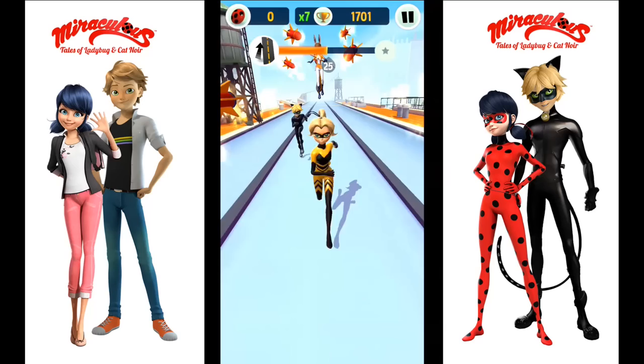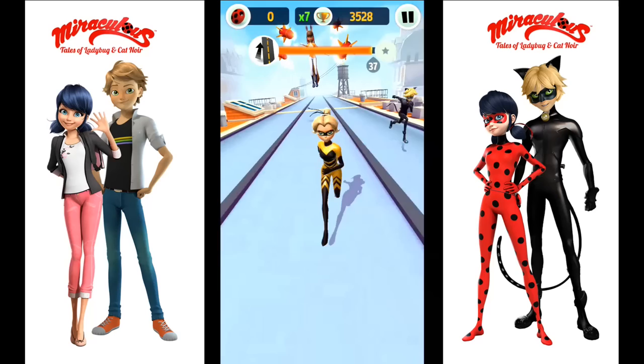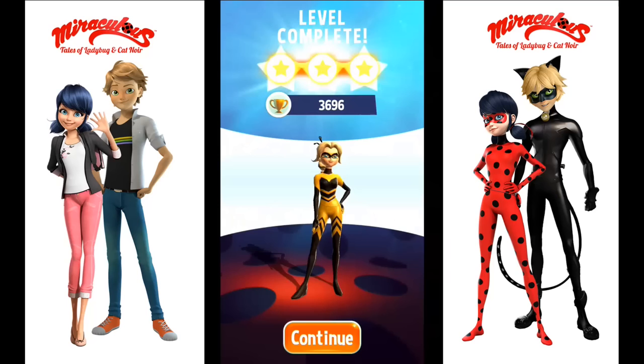So we got 21, 22 — every time we dodge one we get a point. And we are almost done. Look at this — we are at 30, 32, 34, 35. Four more. And yes, 40! We did it! Three stars for this one too. So that was so much fun. Now we can move on to level 70.